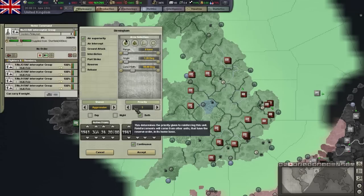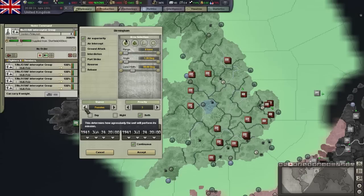We can also set the stance for the mission and this defines how much strength and organization the unit is allowed to lose before they abort their mission. The unit on passive will return to base at the slightest trouble, while a unit on aggressive will keep attacking even when it's heavily damaged. Defensive is somewhere in between. You'll have to decide how important any given mission is to you and how much you're willing to sacrifice to get it done.